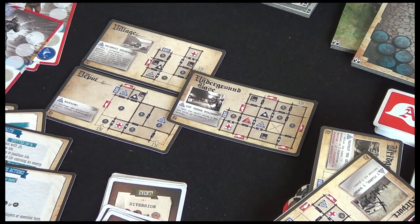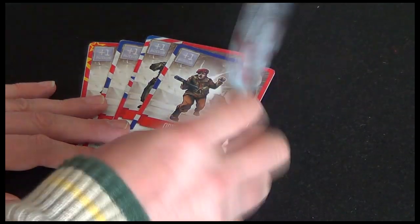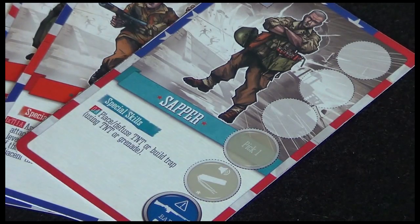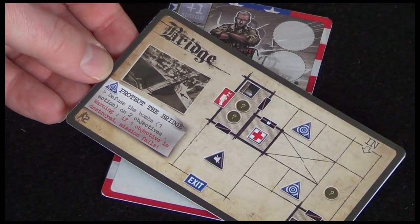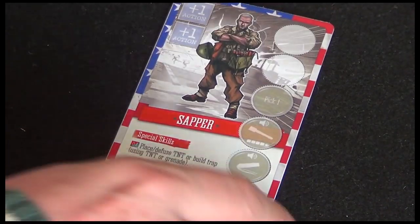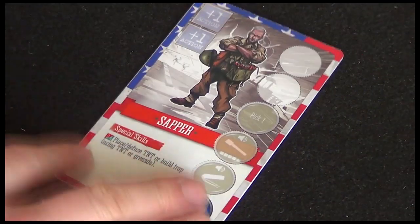I'm going to demo just one objective today. Next you choose your team of commandos, and each commando has two sides - so we've got the sapper here, and each side has different skills. The idea is to choose a commando that has the attributes and the side you think will be best suited to the operation you're going into. Given my objective is to protect the bridge and defuse some bombs, I think this engineer character will be a good commando. He's got more skills on this side but only a Colt handgun, whereas on the other side we've got a rifle but fewer skills. Let's go for this side.